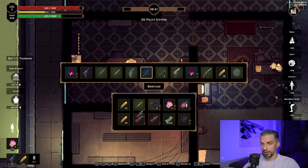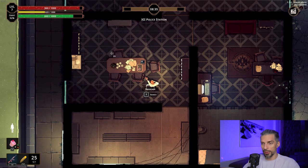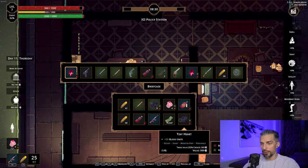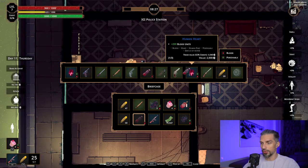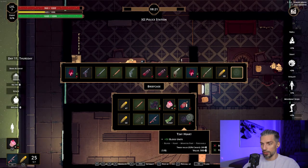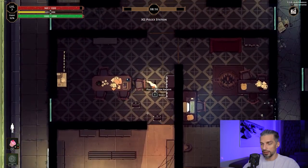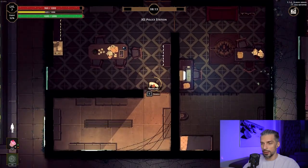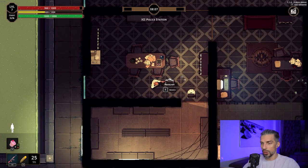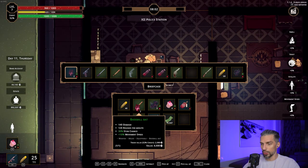It seems that guy just died — and we got a really nice weapon here. Let's reload it: 25 rounds. Be mindful that while you're searching a body, you can't see what's happening around you, so be really careful. Also, it's a good idea to place a landmine to trap enemies because when you kill someone you get a reward for that. Landmines are nice — someone will get caught on that and die.